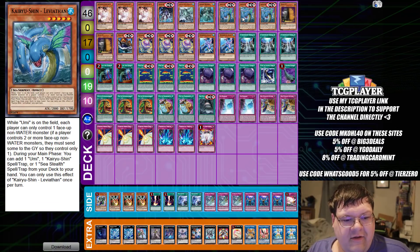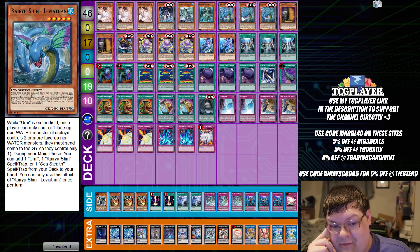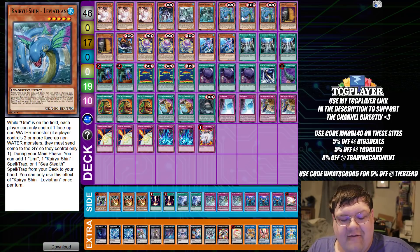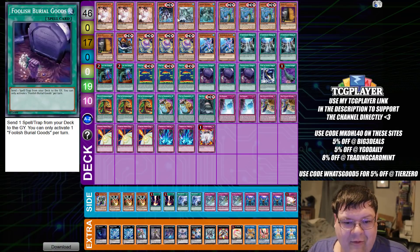This card having Umi phase-up on the field is a crazy floodgate, because each player can only control one phase-up non-water monster, which is just crazy. And then it gets the ability to add a Kairoshin spell card or a Cease Stealth spell and trap card from your deck to your hand. So this card literally searches for dodge of mobility, the ability to search for some really stupid stuff, like Torrential Tribute and whatnot.